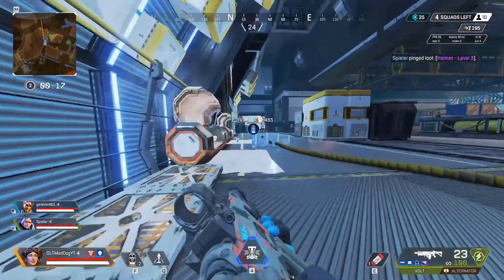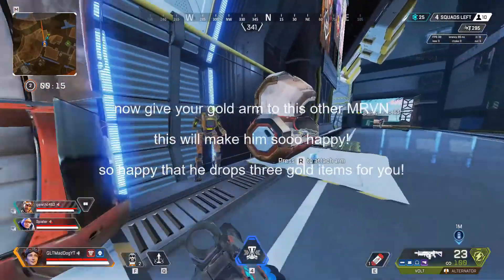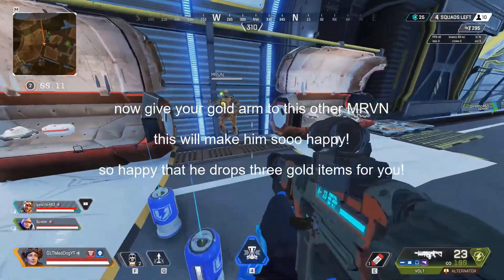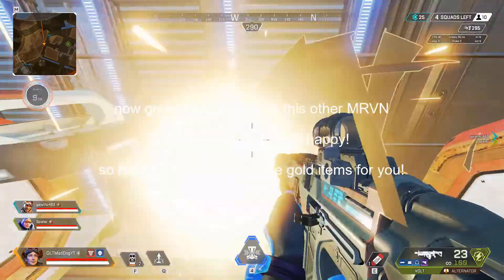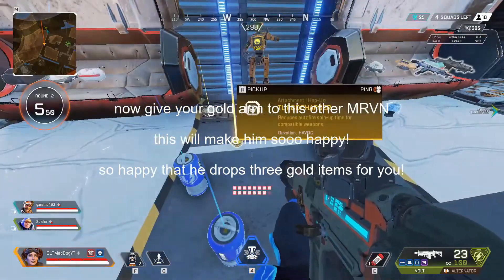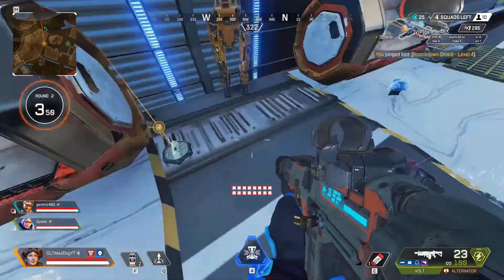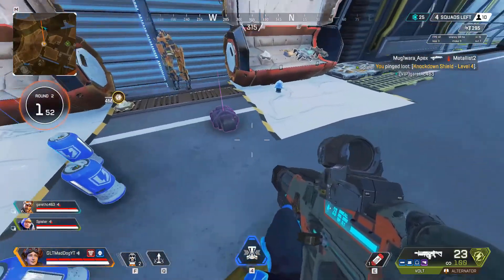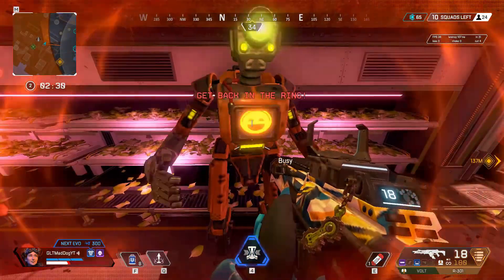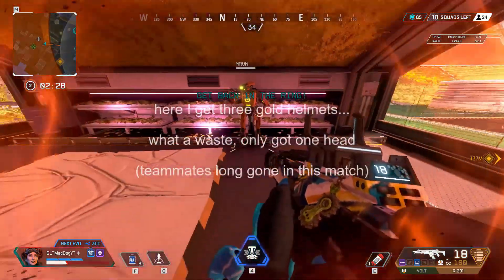If he drops the gold arm, you take it and try to find another Marvin. You give the gold arm to him and he will be very happy — so happy that he will drop three gold items for you: a knockdown shield (level four), a backpack (level three), and replicator ammo.